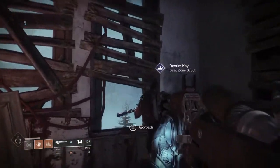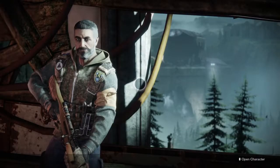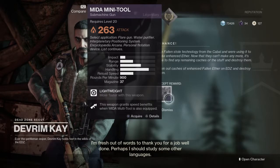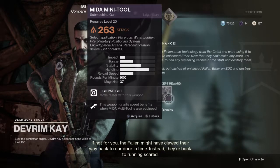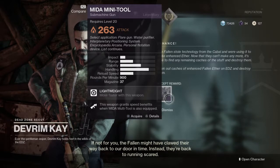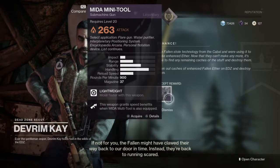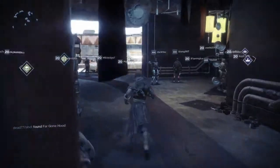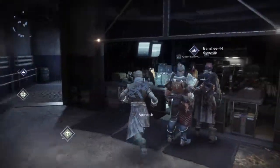Return to Devrim Kay and he oddly gives you — wait, are my eyes mistaken? The Mida Mini-Tool? Yes, that's right, you are rewarded with the Mida Mini-Tool. Now if you haven't finished the campaign yet, there are some spoilers ahead like the new tower. You'll want to run over to the gunsmith, and this is where the quest really begins.